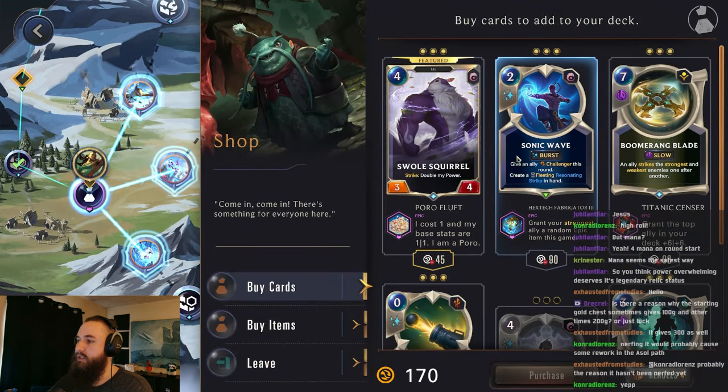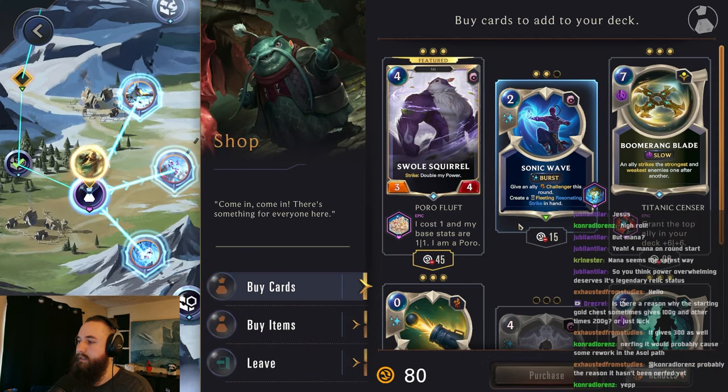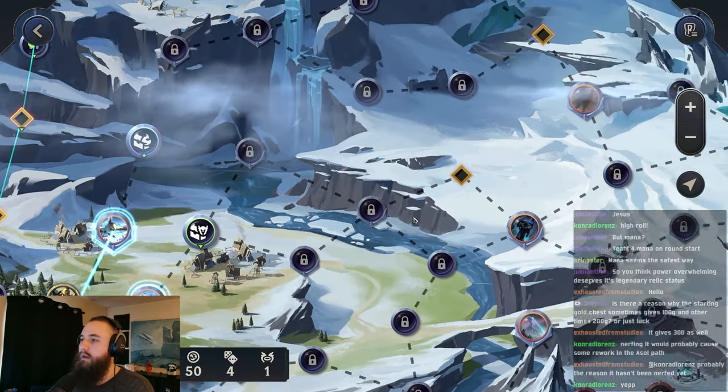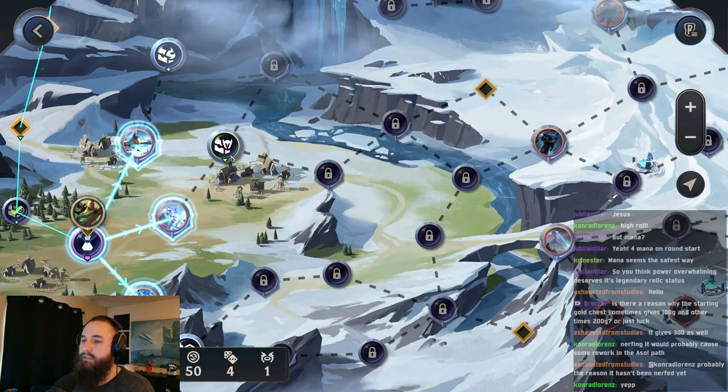All right, give an ally challenger. Yeah, we'll grab this. That could give us Scout or something crazy. All right, so going up top wouldn't be a bad idea. But I think we'll head towards the middle, get some items for our champion.